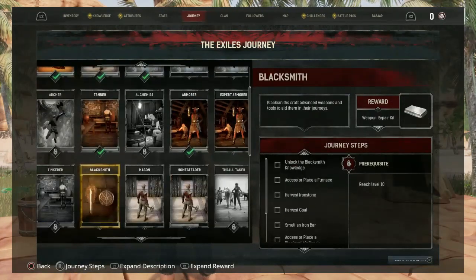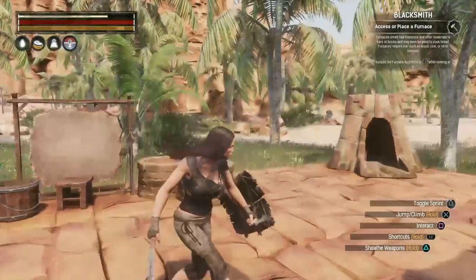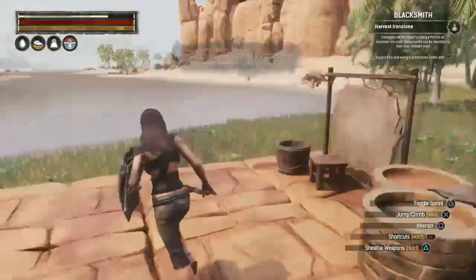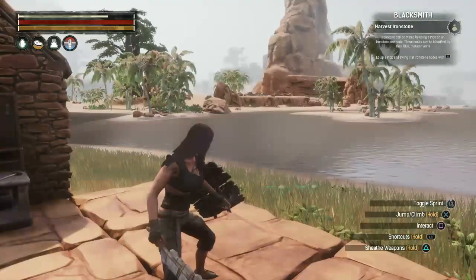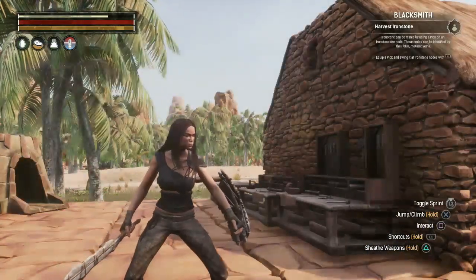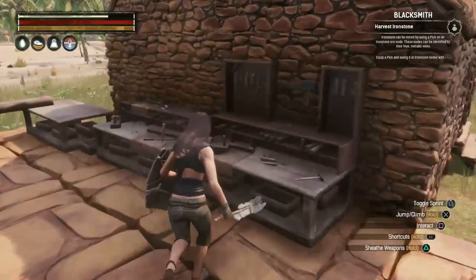Now we need to become a blacksmith — unlock that journey step. The furnace is right here. Next we need to harvest some ironstone. It requires a little traveling, but I'm not fully equipped right now. We need to make some decent armor — we've already made the chest piece, so we need to make some more.